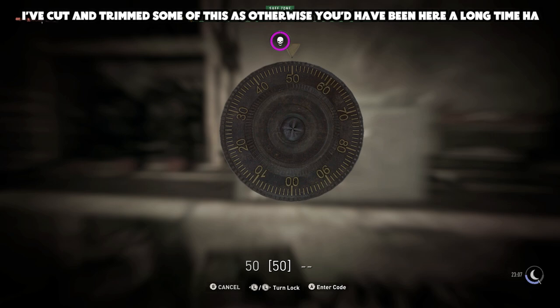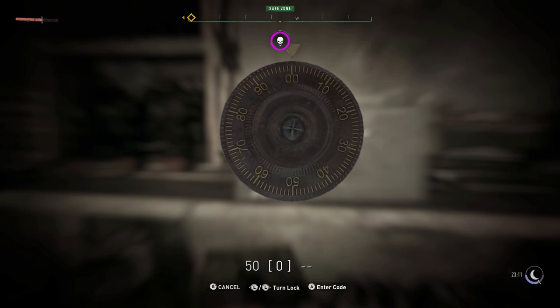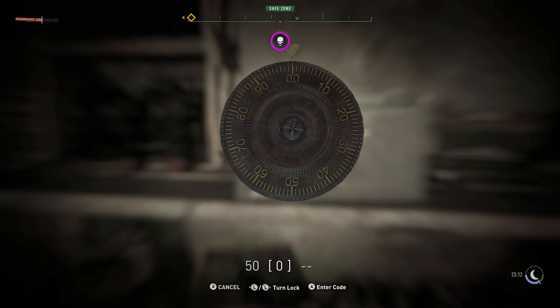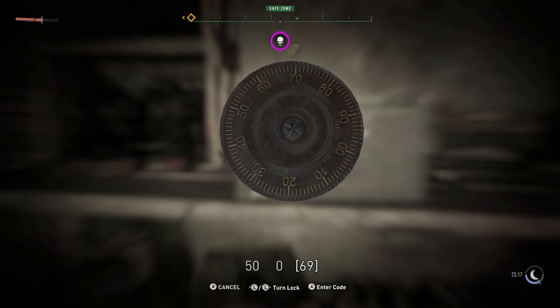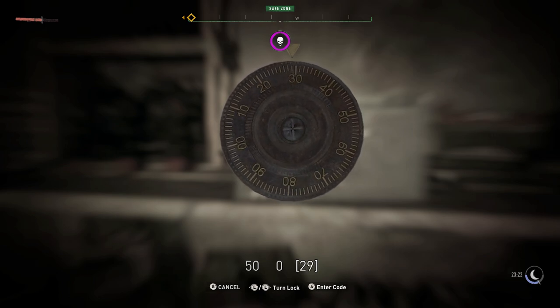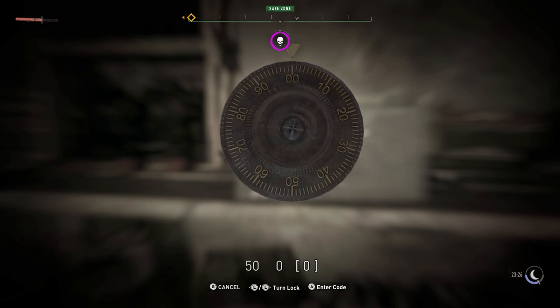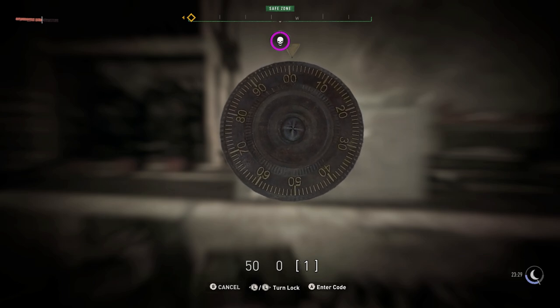Again, we've got the option of picking between the two. So the first one we had was the zero, so we're going to click that one just there. Again, the final code — we're going to go, that's a bit fast actually. We're just going to wait until we feel a little bit of vibration. Is that a one or a two? I think there's a one — yep, definitely a one. So 50, zero, one.